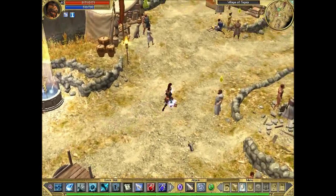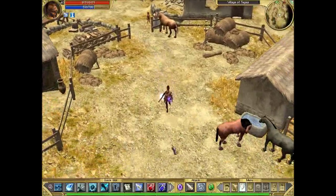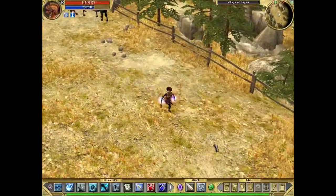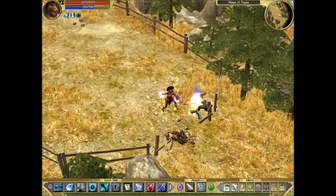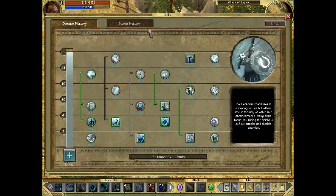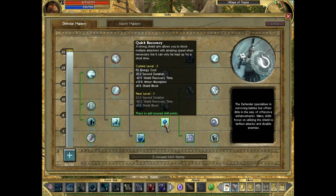We're back in the epic playthrough of Titan Quest. We stopped in Tigeia, done the side quest there, and we're just going to explore the graveyard here. We're about to level up — and there we go. Now we can spend some skill points, which is quite a tricky choice.